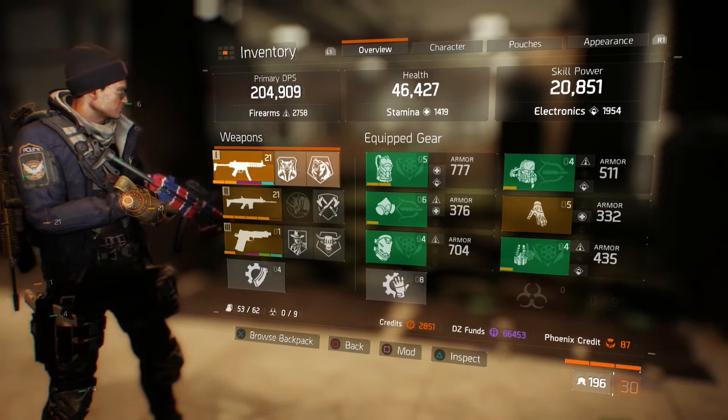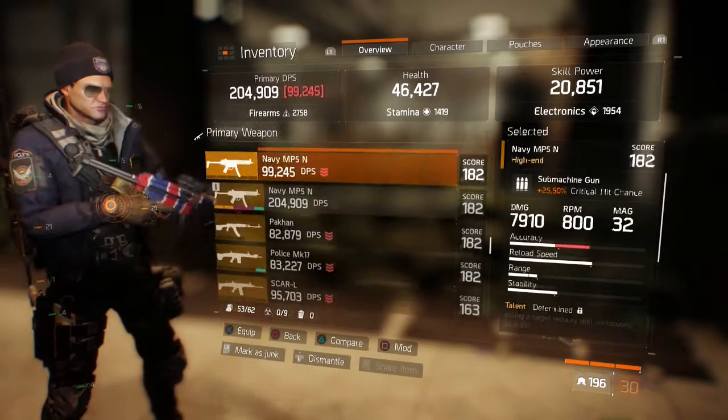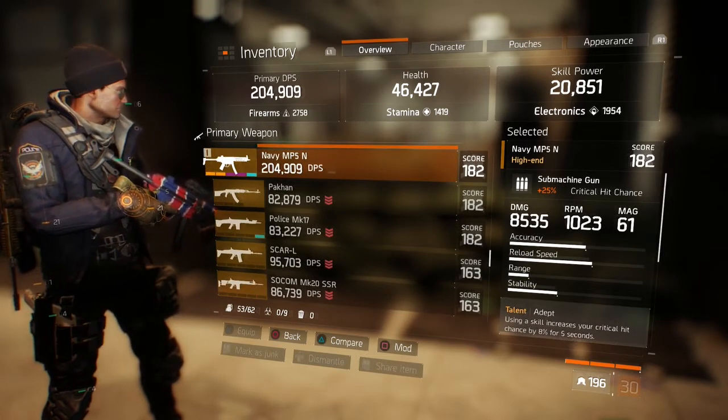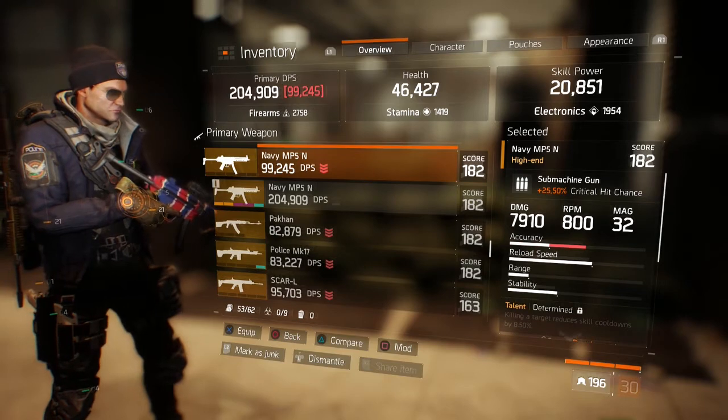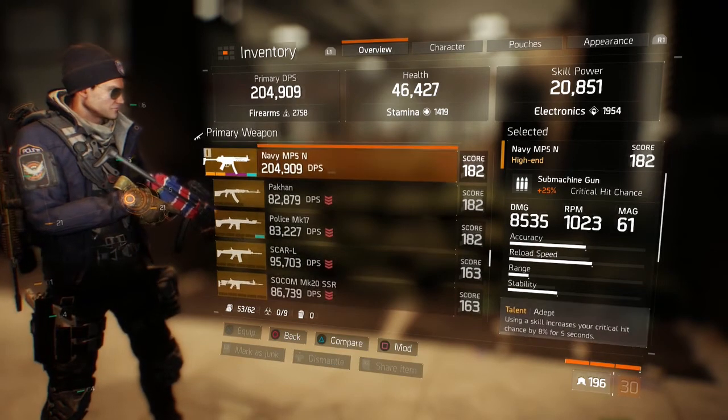Let's take a look at the stats on my weapon. Looking at the MP5 without any attachments: you'll have your critical hit chance, the RPM is 800, and a magazine size of 32.